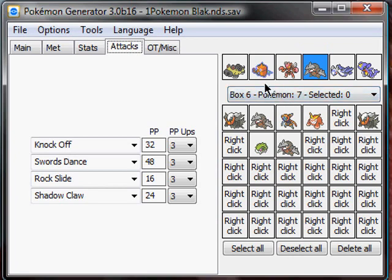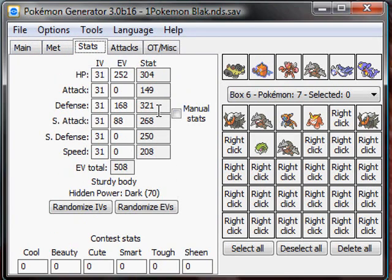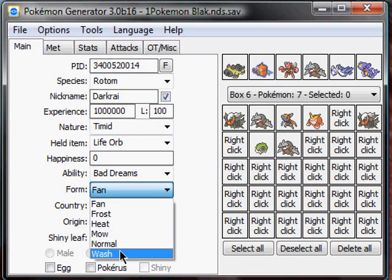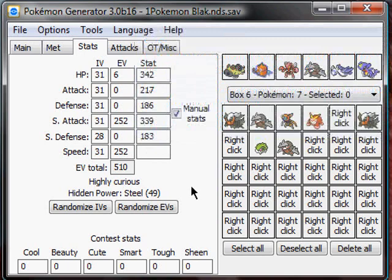That's pretty much it. The only minor nitpick I have is with Rotom forms — and there might be other Pokémon this happens to, but so far I've only found Rotom forms. You have to edit the stats manually. As you can see, this Rotom has legal stats. But if you try to make a new one — species Rotom, then change the form down here to, say, Wash form — the stats get totally messed up. So you have to go to Manual Stats and use a damage calculator or something to find the correct values. Just click Manual Stats and you'll be able to edit the numbers to whatever stats you want.